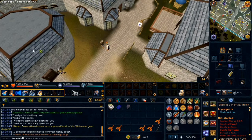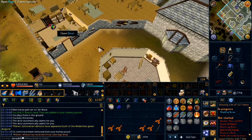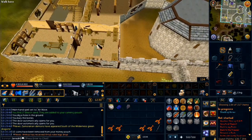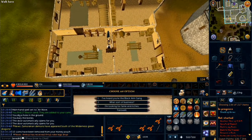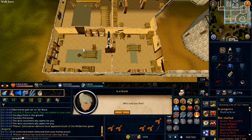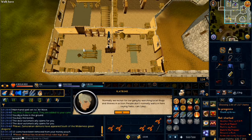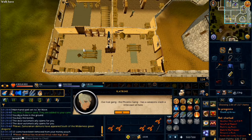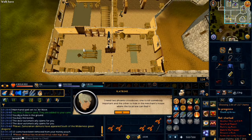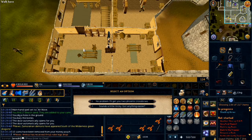Go into the building to the west and talk to Katrine. Choose option one, option one, option one again, and then option one again.